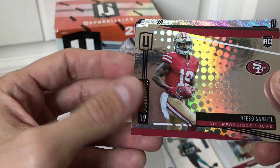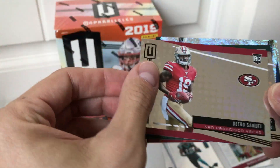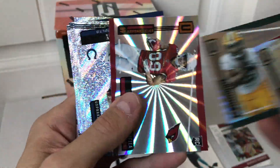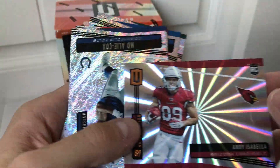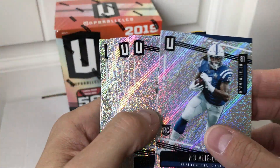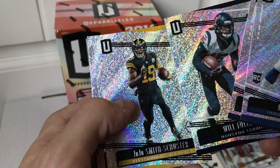Unfortunately we've got a rookie card — Debo Samuel. Is that the Sunburst? It doesn't say. So we've got Debo Samuel, Dexter Williams... oh, this is probably the Sunburst right here — yep, that looks like a Sunburst. They have a different bronze color on the edge. This is Andy Isabella, so there's our exclusive for the hanger pack. And we've got Moe Ally Cox for the Colts, Sonny Michelle, Will Fuller, JuJu.